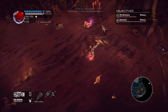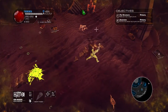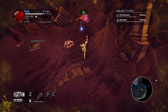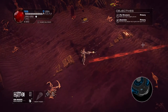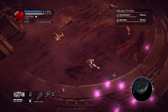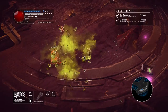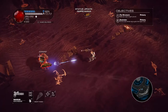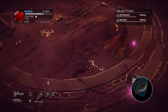These guys are a pain because they shoot a ranged spit. The rail gun can almost one-shot them, but as you can see, it uses a ton of ammo — 30 of your 60 ammo per shot. Not really something you want to use if you don't have good aim, as I just demonstrated.